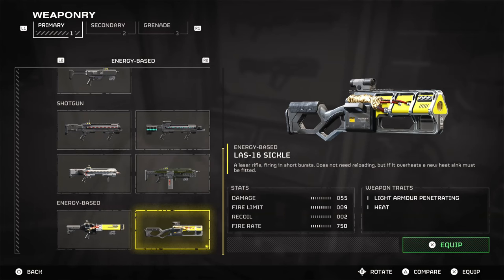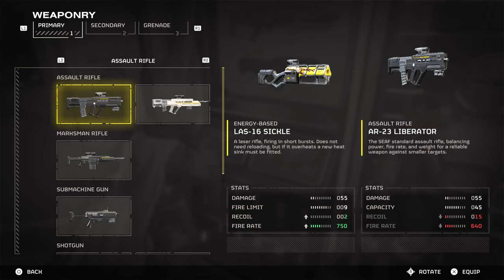The weapon has the following stats: damage 55, fire limit 9, recoil 2, fire rate 750. It only has one fire mode which is full auto, and has light penetration and heat. When compared to the Liberator, it shares similar values in terms of design, damage, and fire rate — not surprising as it's essentially a mini version of the Liberator using energy rounds. The key difference is a very low recoil pattern and only one fire mode: full auto.